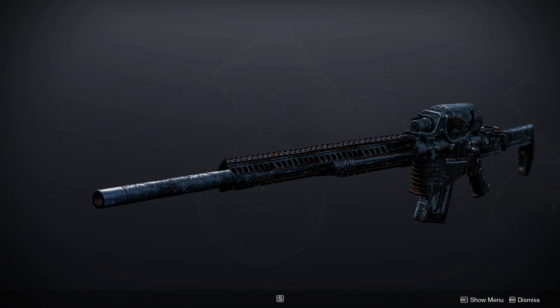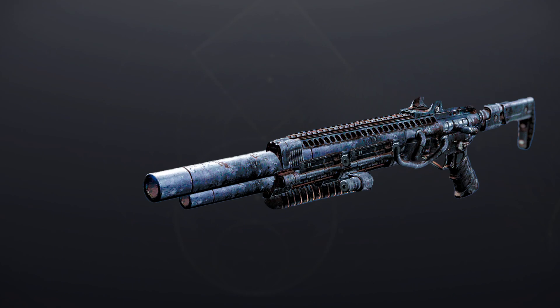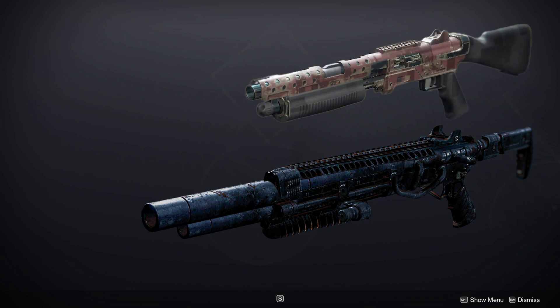If there's a sniper, there's got to be a shotgun. And so here it is. For the sights, I just gave the original holosight a haircut and slapped it on the top. It looks like Hawthorne's field forged shotgun, but a whole lot meaner and in dire need of maintenance.